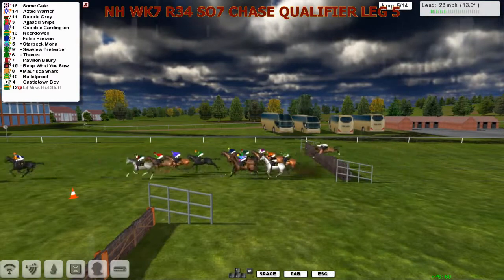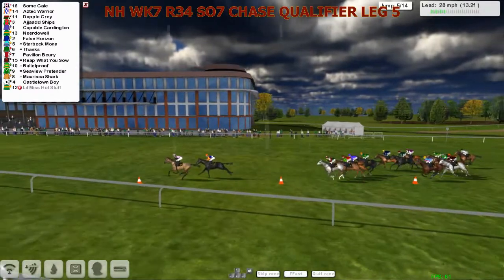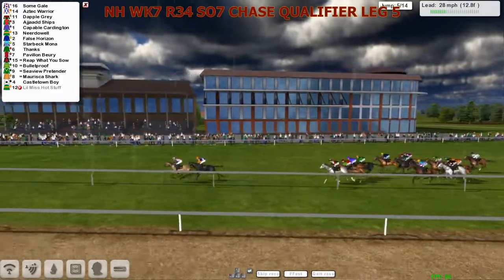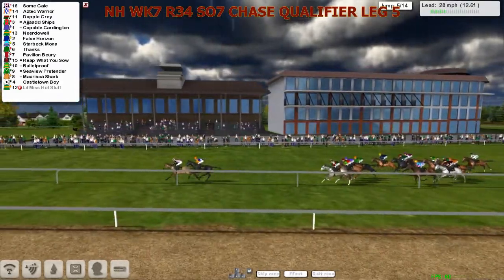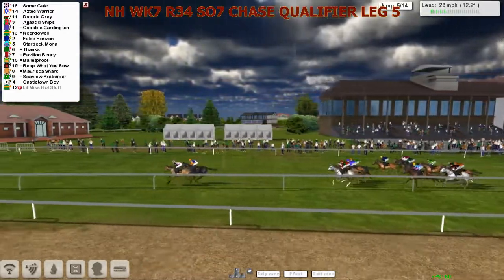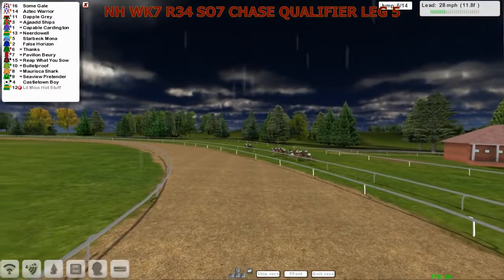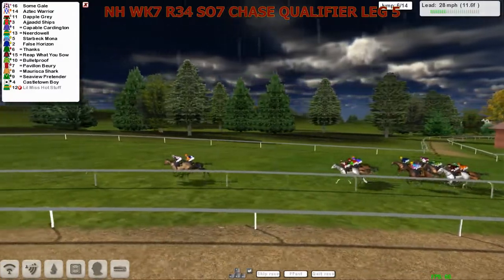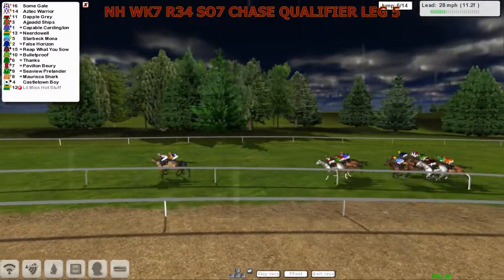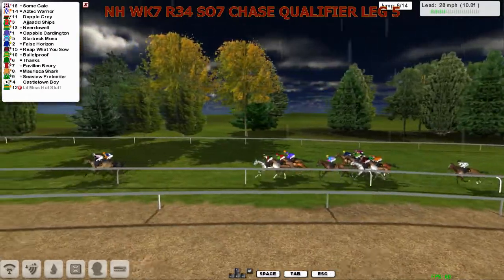Get to the fifth. The leaders are over it. Come alongside the grandstand. Another full circuit to go — it's roughly a mile and a half here at Linfield. Here's Some Gal and Aztec Warrior from Dapple Gray third, Arjad Ships, Capable Card, Near Do Well all together. Wider out is Force Horizon. We've got Starbeck Moan up against the fence, followed through by another gray. Against the fence is Josh Sutherland. Orange silks towards the rear is Mariska Shark.